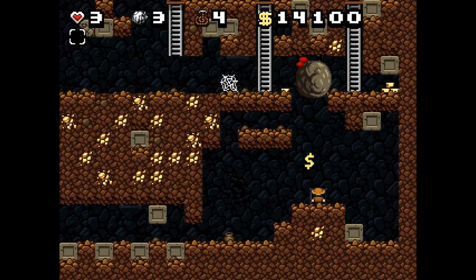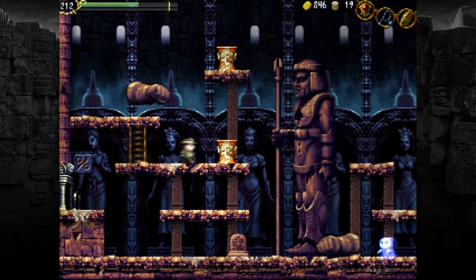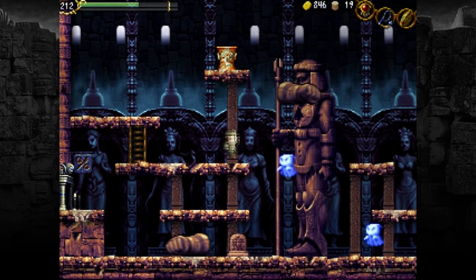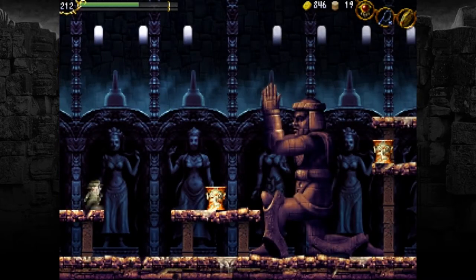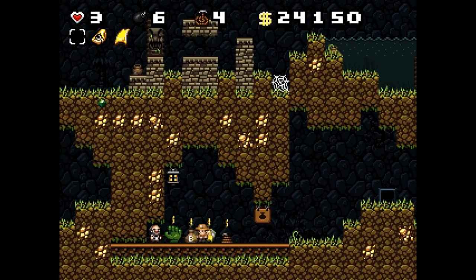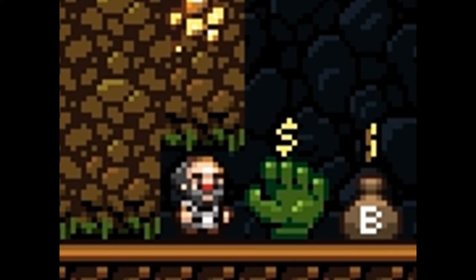So we've beaten the first level, onto the second one. It's pretty interesting — you've got these golem hands that you gotta avoid, just standard platforming. You can also purchase items from the shopkeeper — think Wilfred Brimley — it's cool buying stuff.